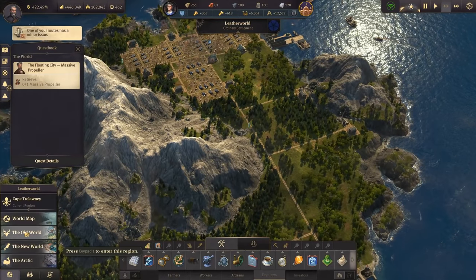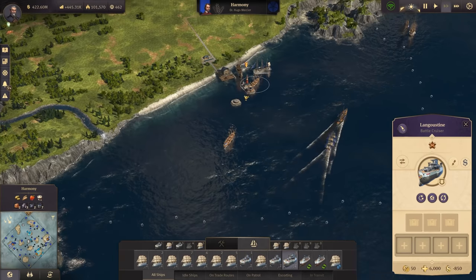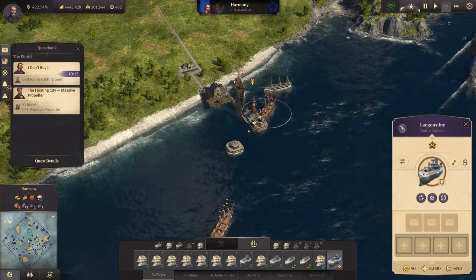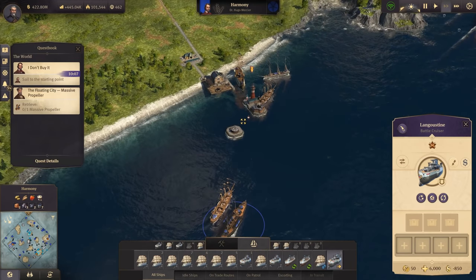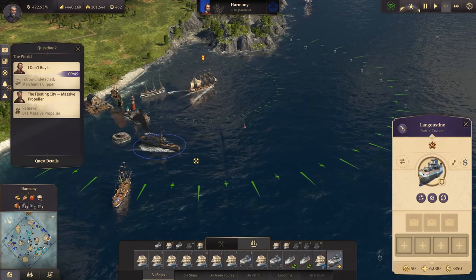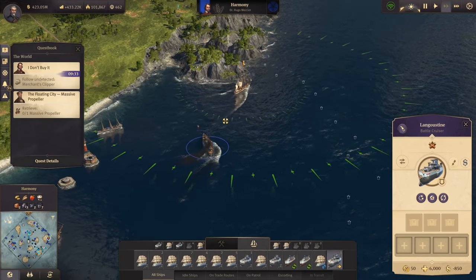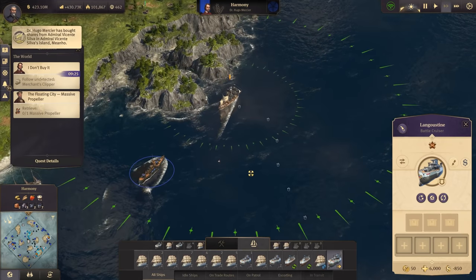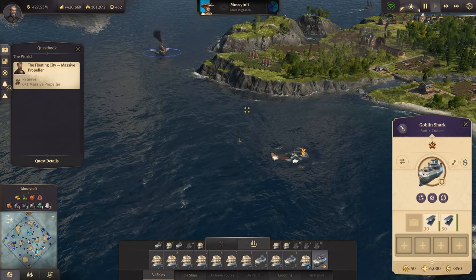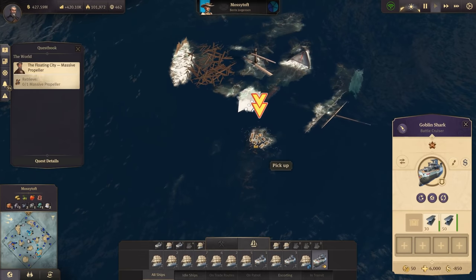We partly finished one part of the Bright Harvest DLC. Now we need to go back to the old world because we have two quests running. First, we follow this one - sail to the starting point, so let our Langoustine sail there and begin the tail mission. We need to be very careful staying exactly in range otherwise the mission is lost. We're much better prepared this time, so let's follow this ship.